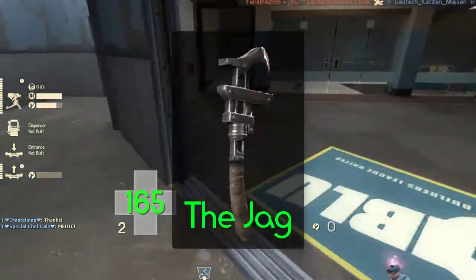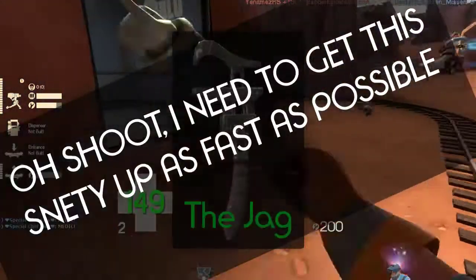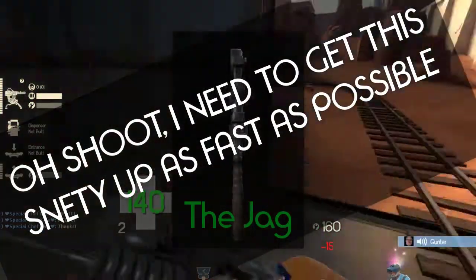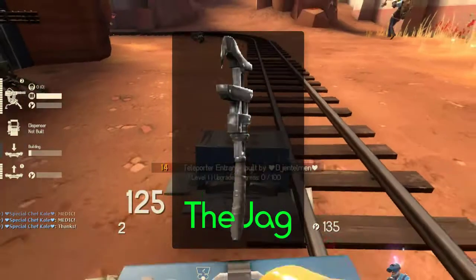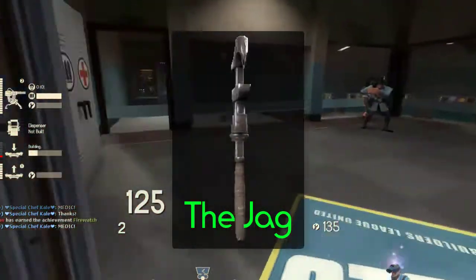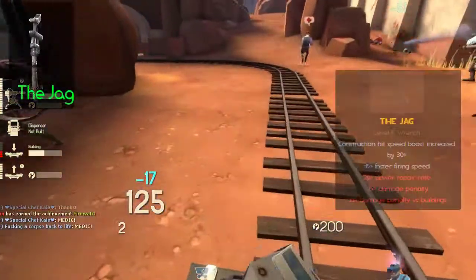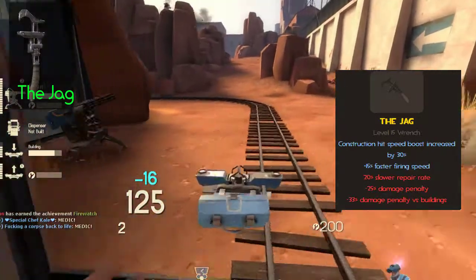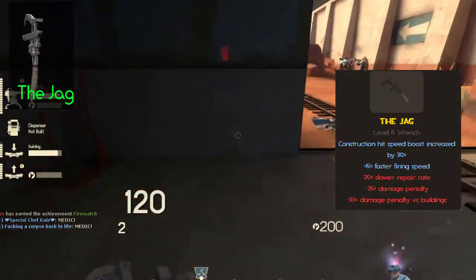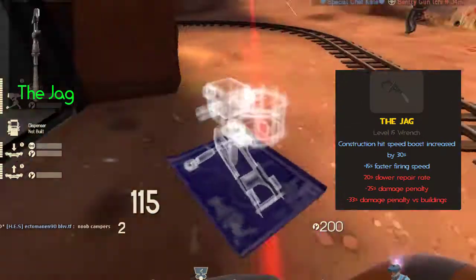And now we have the Jag. In my opinion, it's an aggressive 'I need to get this sentry up as fast as possible' wrench. On one hand, you can play with level 2s on offense easily with the Jag, because it does not take so long to get a sentry up. It can be very effective, and you can put sentries that your enemies would not expect. And the other option is pretty self-explanatory: if you need to get a building up fast, use the Jag, because of its stats.